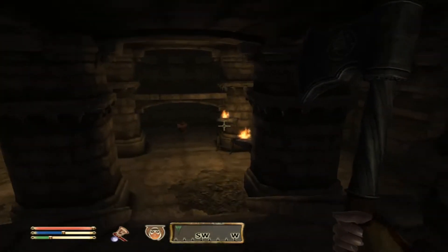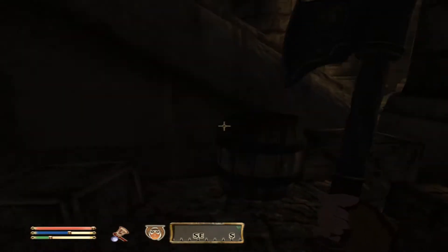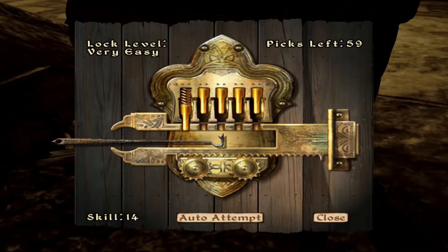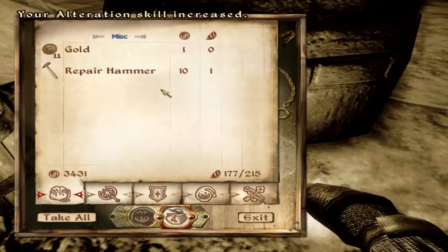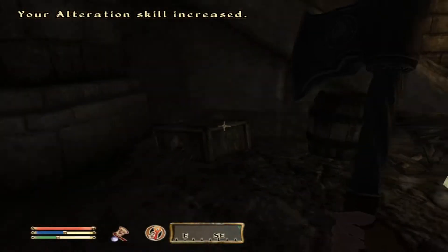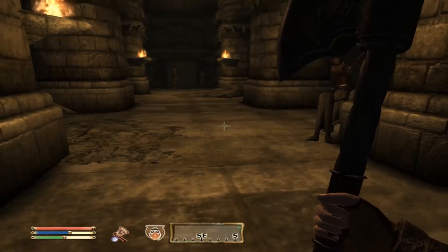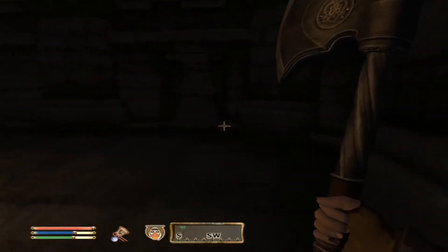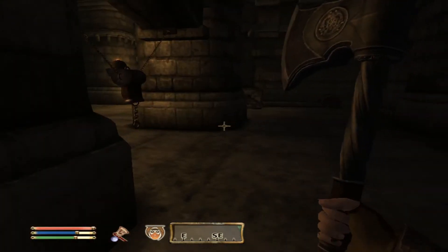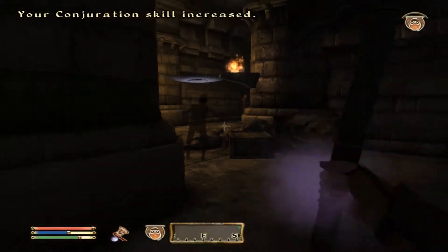I will get the hang of this, I swear. There probably is another person here but let's go into the chest first. Oh my gosh, my alteration skill increased — awesome! I need five because there are two people there. That's going to be a bit too much of a handful for me.